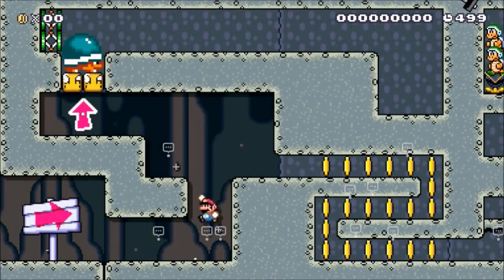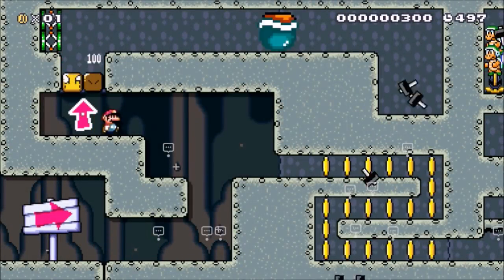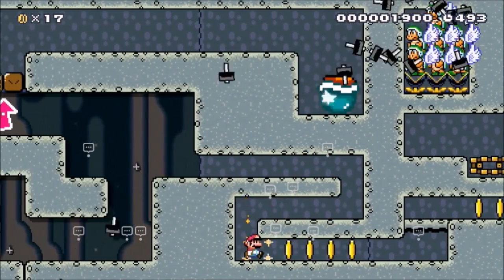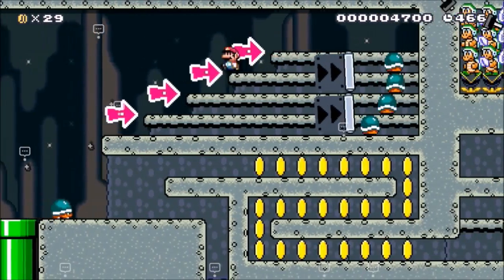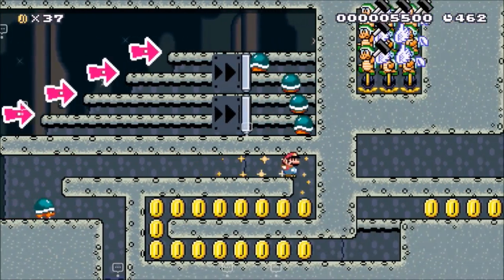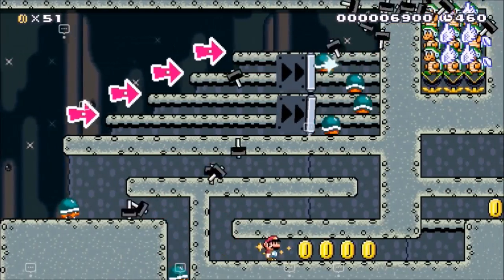Now, Buzzy Beetle Shield isn't the best level, but it's pretty unique and clever. The level is based around the gimmick of taking Buzzy Beetle shells and throwing them in specific spots so as to protect you from fatal objects. While the difficulty definitely does spike within this level, it still has a unique concept and is overall a well-created level.